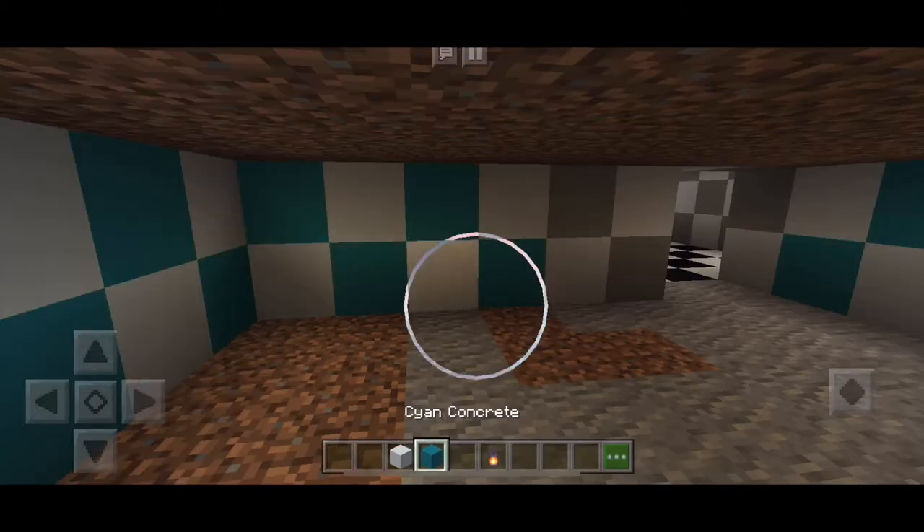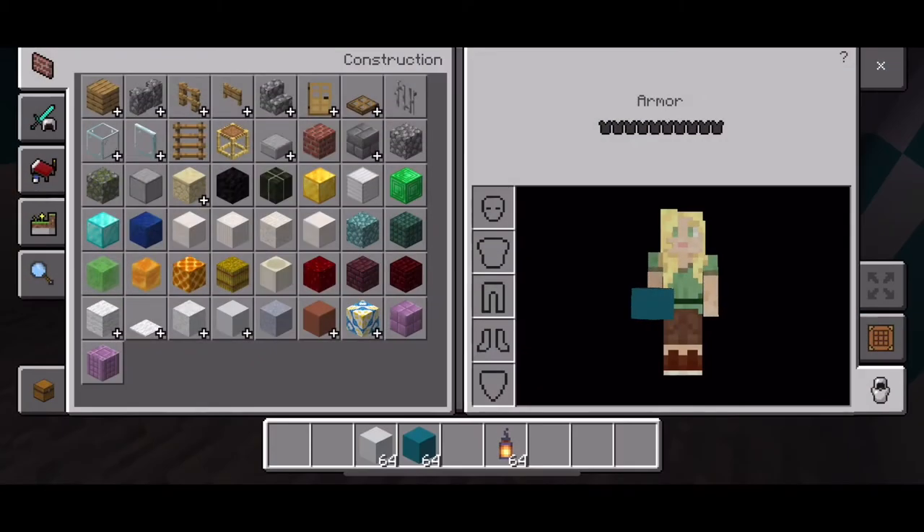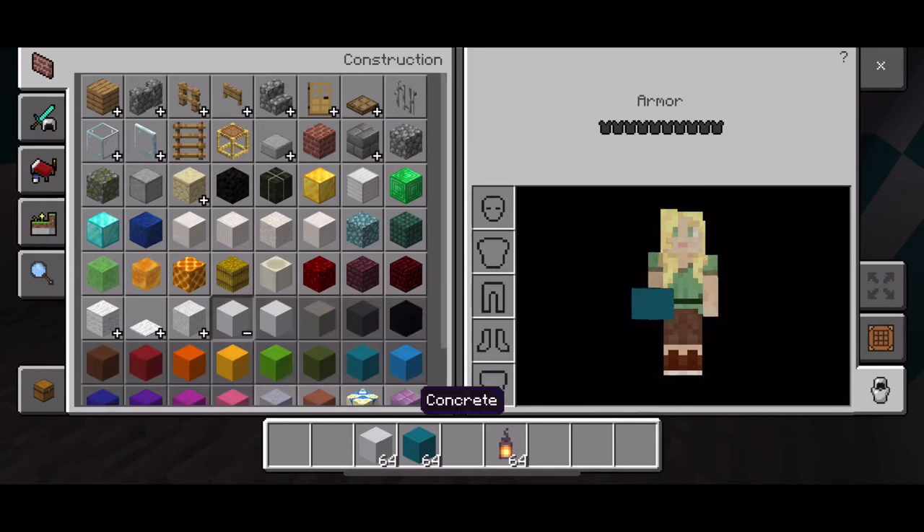Now I'm busy finishing the walls, and for the floor I'm going to be doing white and lime green.